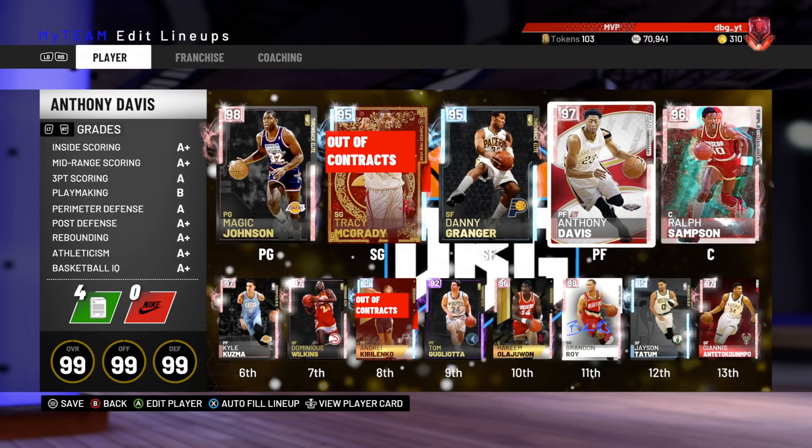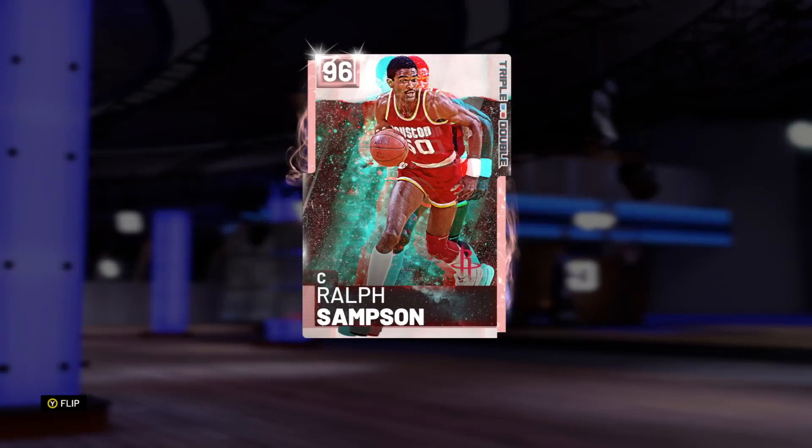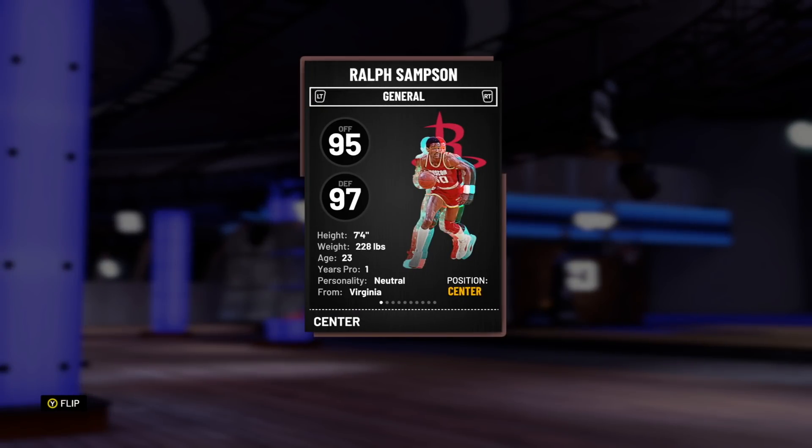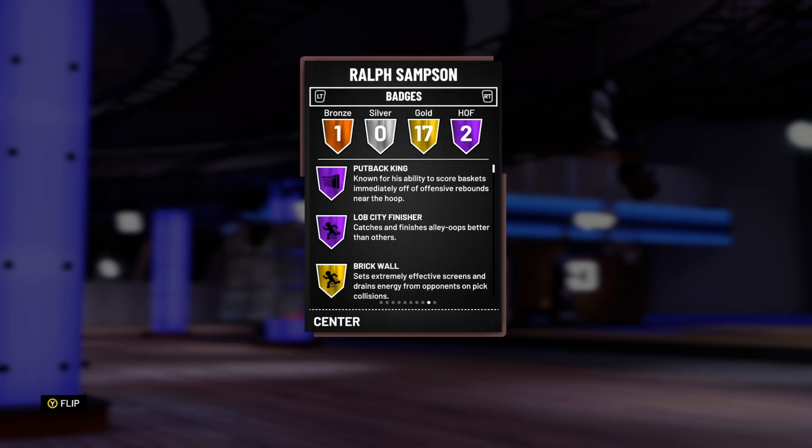And Ralph Sampson — sometimes I'll use Anthony Davis at the 5 and put Jason Tatum at the 4. But Ralph Sampson's a beast, I really like this card. I think he's like a poor man's Wilt Chamberlain, and he's the closest thing to Galaxy Opal Wilt without having Galaxy Opal Wilt.